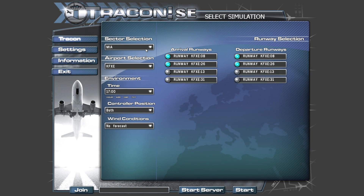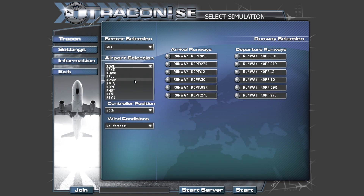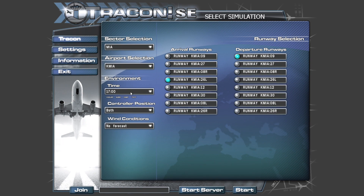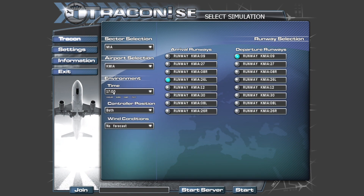In this game you have to manage the airspace. You can choose from airports — sector selection includes Miami MIA, Los Angeles, and Las Vegas. We'll go with Miami. For arrival runways, we'll keep things simpler and go with runway 08 and 26. Airport selection is Miami International, KMIA. The time is in UTC, so you have to factor that in. We'll go with 1700 hours for a busier time, and we'll do both controller positions.